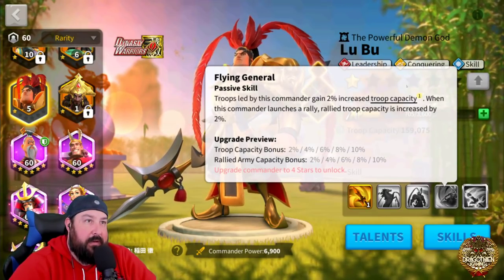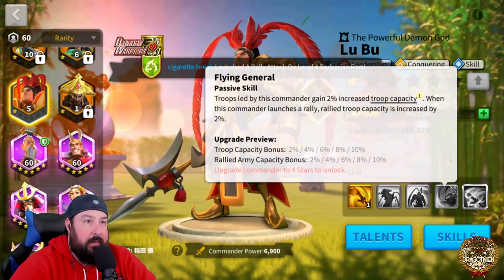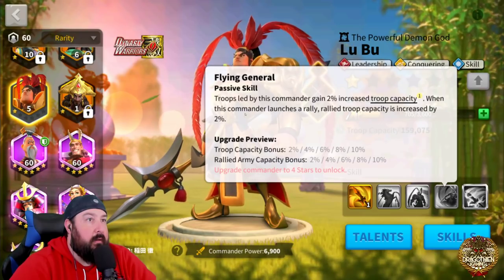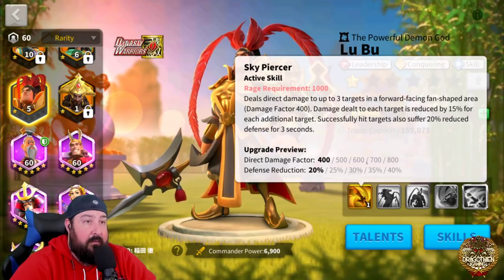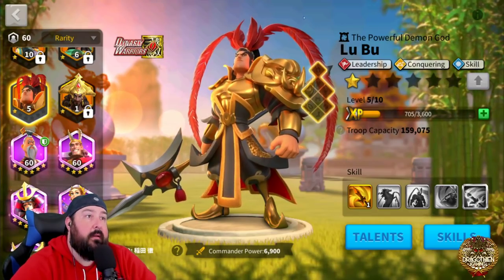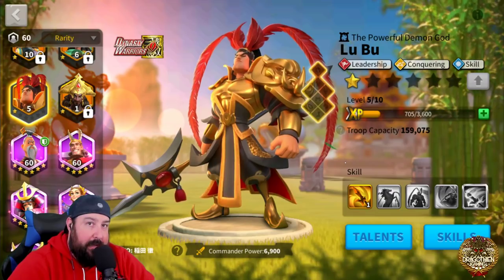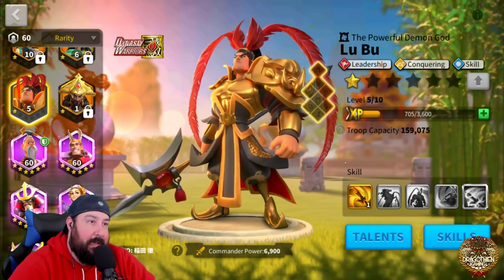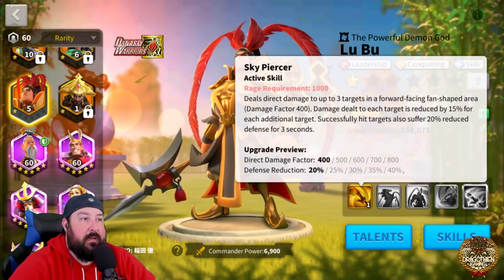His fourth skill is basically your standard leadership commander skill — troop capacity bonus and rallied army capacity bonus. So really, the only redeeming quality is his first skill: 40% defense reduction, which you can get with very minimal sculptures. Honestly, by the time the Lu Bu event cycle is done, you can probably have his first skill maxed without putting a universal sculpture into him. That's the way I would do it — I would not use him in any other way.